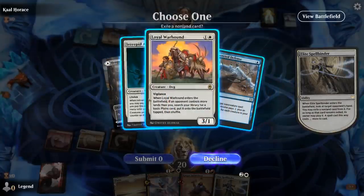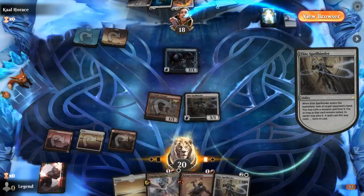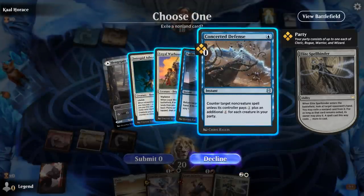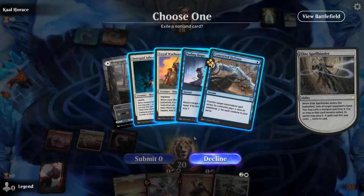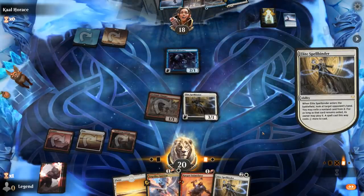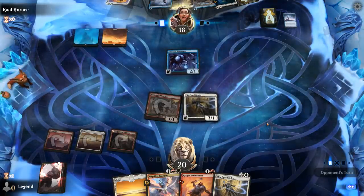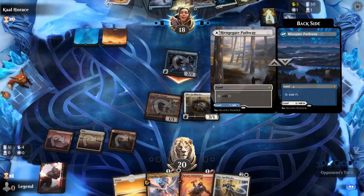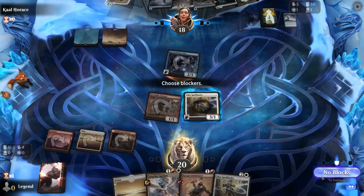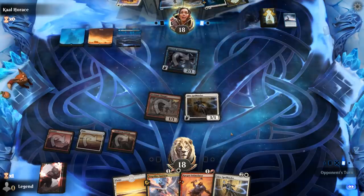We see Fading Hope, Warhound, Adversary. Making a one-mana spell two more expensive is not incredibly impactful, so maybe go for the Adversary here — or I could take the Warhound so they can't get the extra land off it. Otherwise they could have played Warhound, gotten extra mana, and still had a Pathway to represent Fading Hope. Do have to kind of play around that Fading Hope now, so not going to play Ignition any time soon. It's just going to be a 3/1 Adversary which we can hold off with the Fireblade Charger.